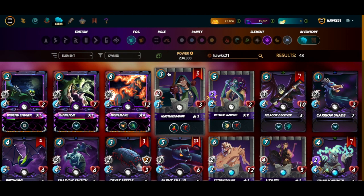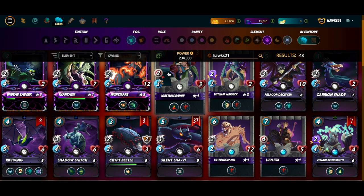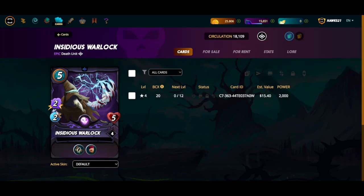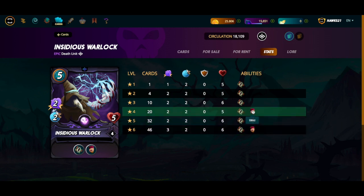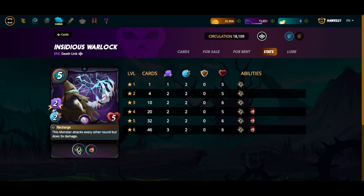So what's a card that's really cheap in Chaos Legion that can help with my speed meta? It's cheap because its main ability is one that people have soured on — and that's recharge. It's the Insidious Warlock. I just got it to level four, which is gold league. I was mainly interested in the blind ability, so until this card gets blind I didn't really have interest in recharge monsters.